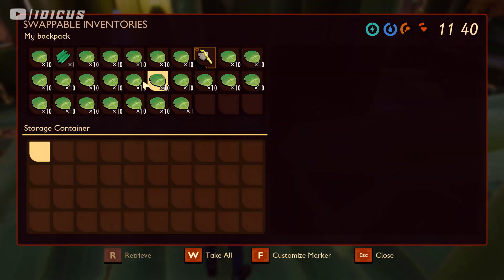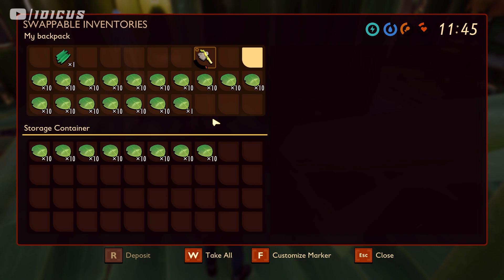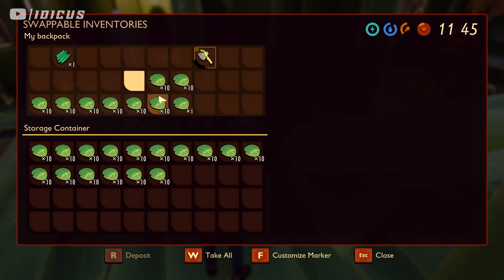In this video, I will be covering two duplication glitches. The first glitch I will be going over is how you can duplicate any stackable item — things like sap, clover leaves, anything you can carry in your inventory that stacks up — you can duplicate it infinitely.